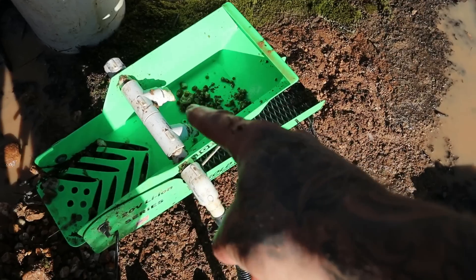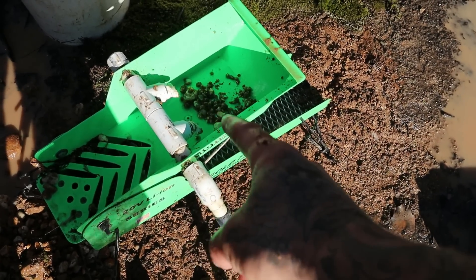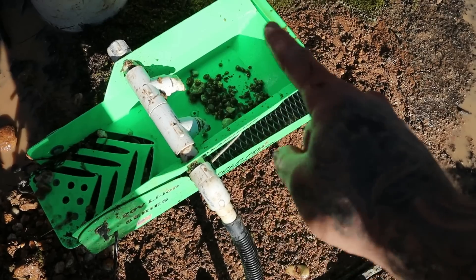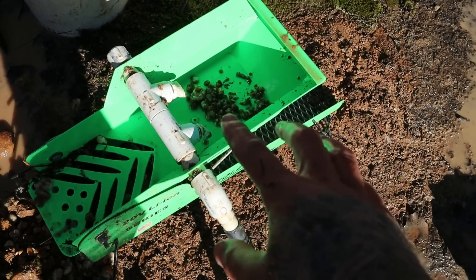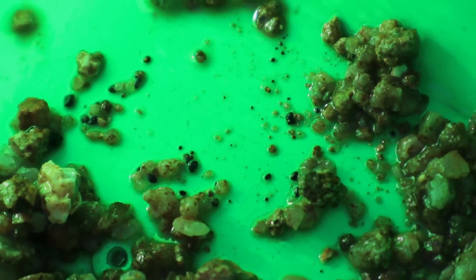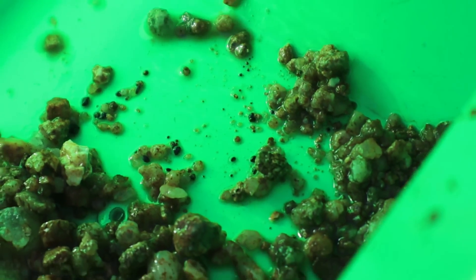Right at this point here, these spray bars create a ribbon of water that goes across the entire top of the box. That causes a rolling action. The more that water rolls around, the more the rocks get cleaned, the more clay gets broken up and the more gold gets released. Really heavy things like black sand and gold will get trapped in that rolling action.